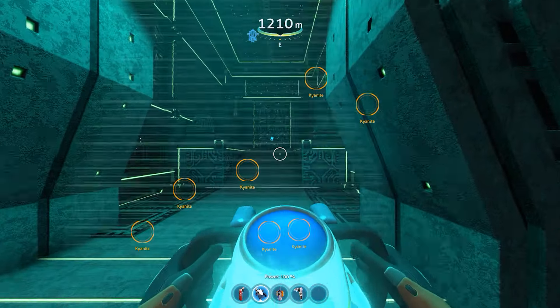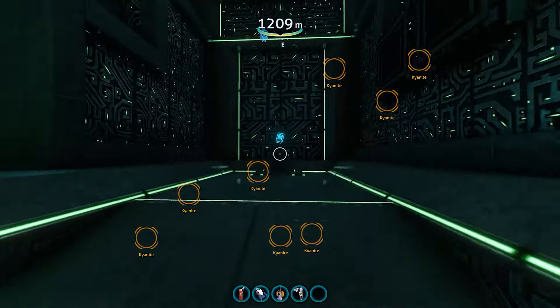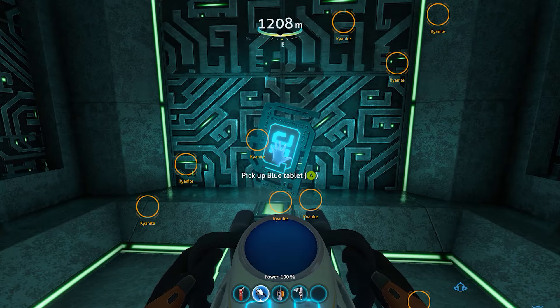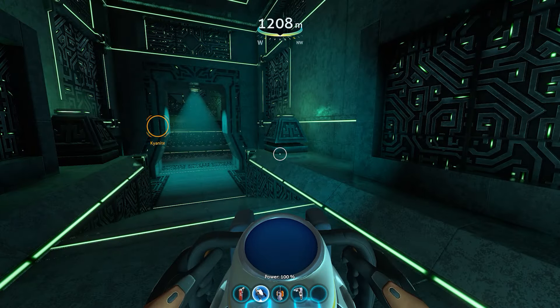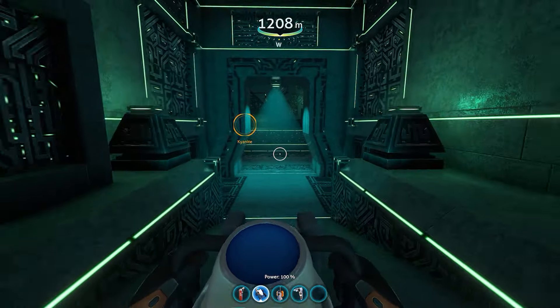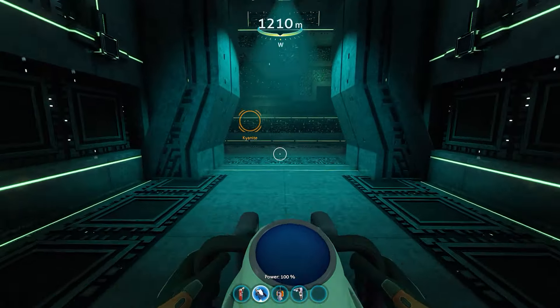The force field will go down, and voila — there we have the blue tablet. Hopefully that helps anybody with the confusion about where you need to find the blue tablet, the blue artifact.